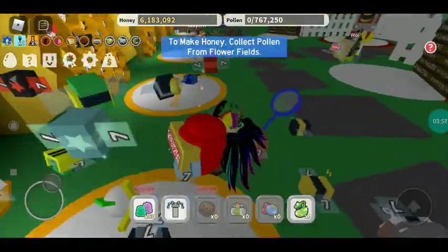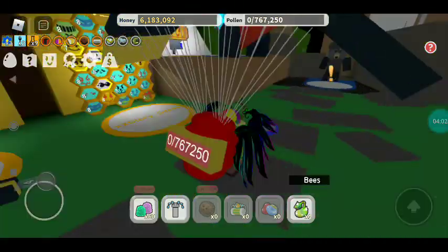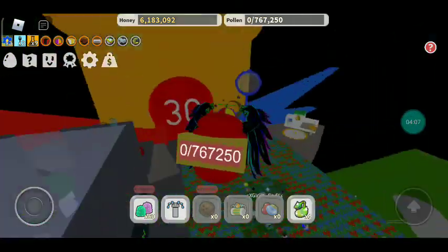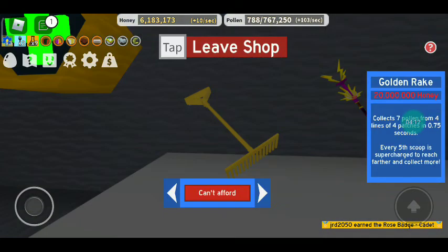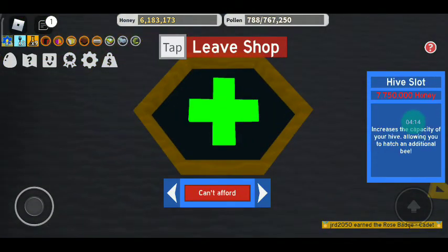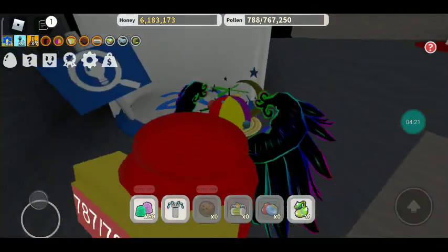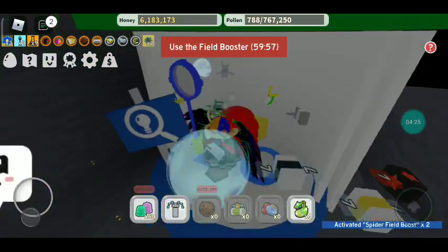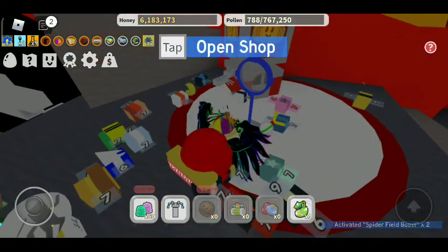Let's go to other fields — shall we go to the mountain dog field? I think it puts up easy things. You can see how much the hive slot costs — oh my god, I didn't know that much honey was there! We got a fire field boost, two times. Be right back.